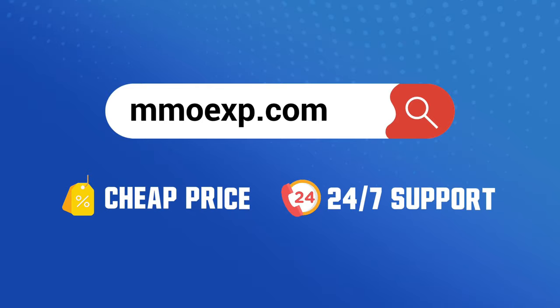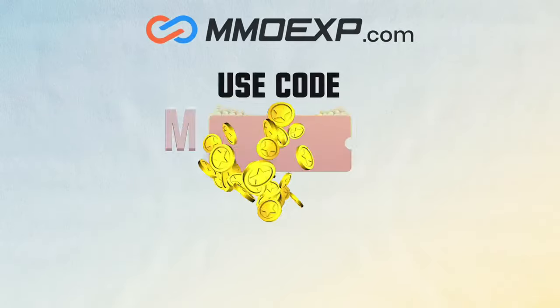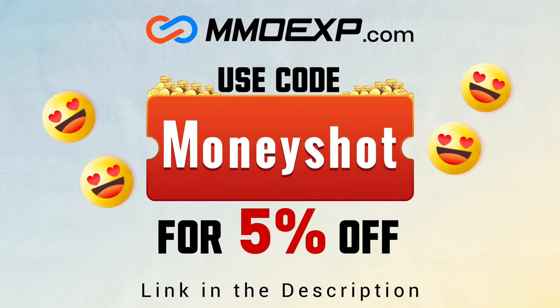If you're looking for fast, cheap, reliable coins for your College Football 25 team, check out my coin sponsors at MML XP and use discount code 'Money Shot' for five percent off your order — link in the description below.